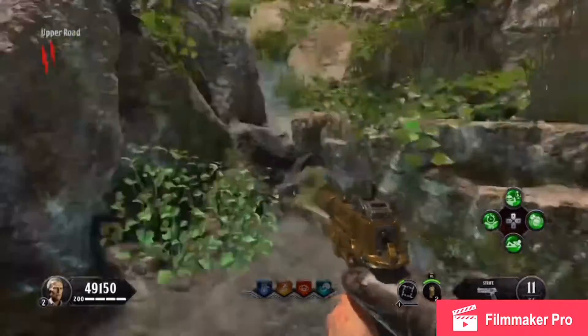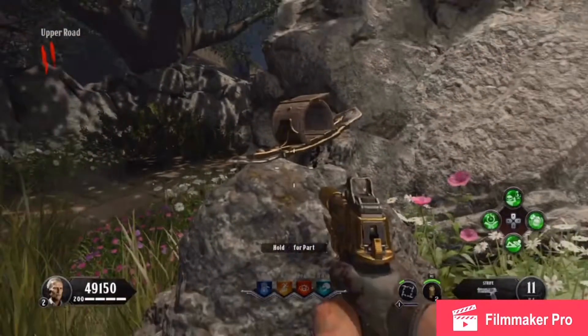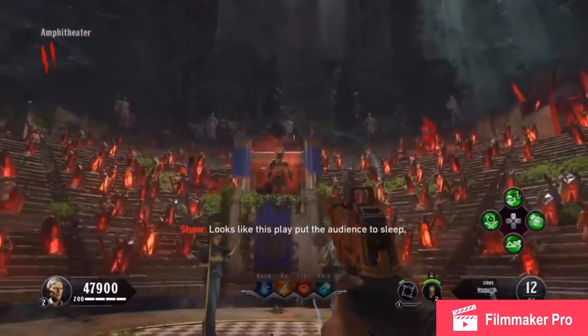If the shield piece isn't in any of those locations, head back up the stairs and then look at this rock right here — there could be a shield piece right there as well. Before we get the other two pieces, we need to head into the amphitheater and activate the sentinel artifact.